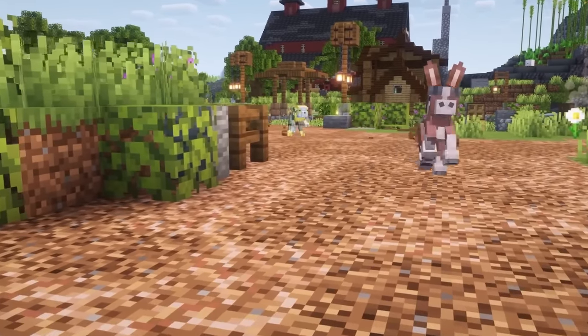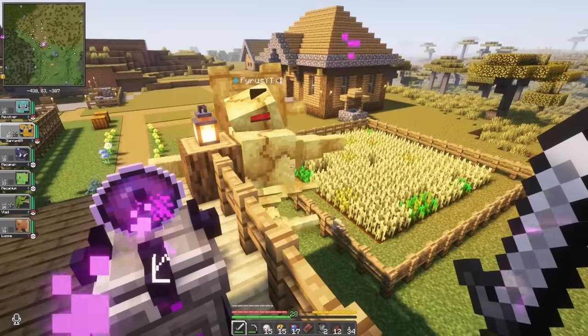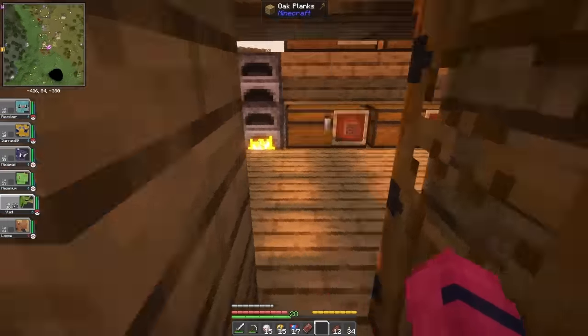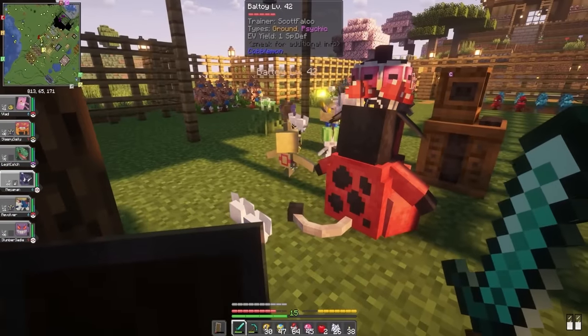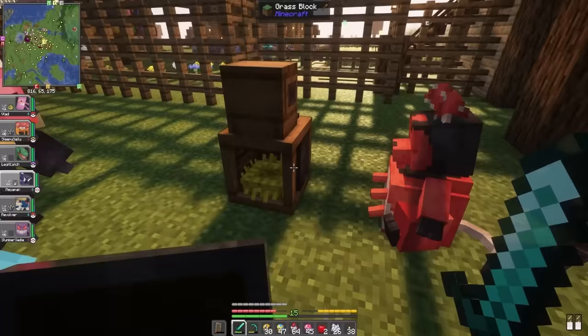At your base, you can also build pasture blocks to allow Pokemon to roam around, which made me super happy because I was basically taking up the professor role when playing with my friends, and I kinda wanted it to feel like Oak's Lab from the anime. It's always nice getting to see your non-main team run around instead of just being stuck in a box.